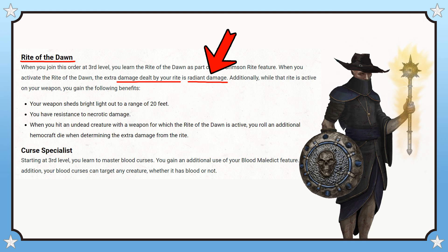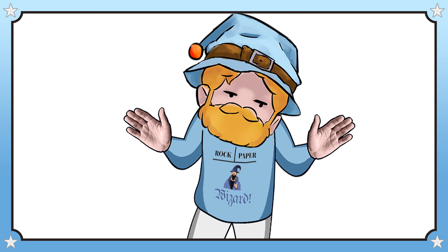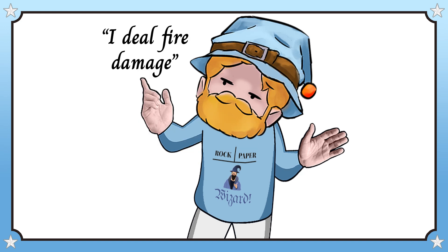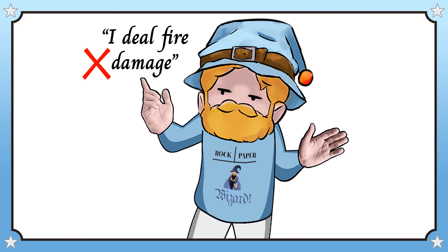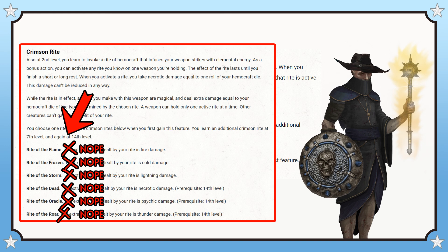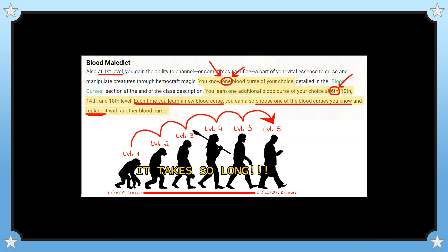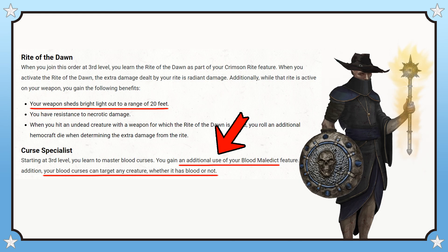On top of it being a superior damage type, Rite of the Dawn also made your weapon into a worse torch. It gave you resistance to necrotic damage and dealt bonus damage against undead. Those benefits are admittedly quite niche, but they're still more useful than ideal fire damage in a generic sense, which just further incentivizes you to use this one damage type and otherwise ignore one of your primary class features. The other Ghost Slayer feature at third level gave you an extra use of Blood Maledict, which, while pretty generic, at least meant that the feature felt like it actually existed prior to sixth level, and made it so that you didn't have to amplify your curses to affect creatures that didn't have blood in them.